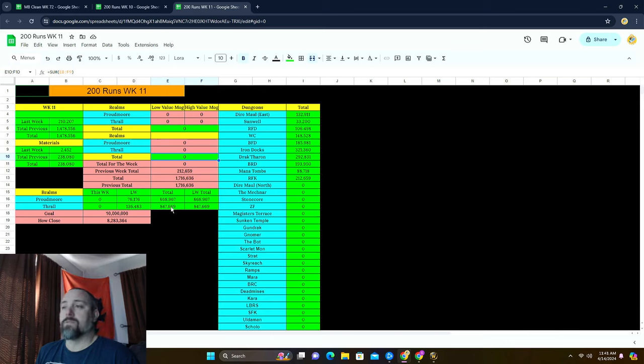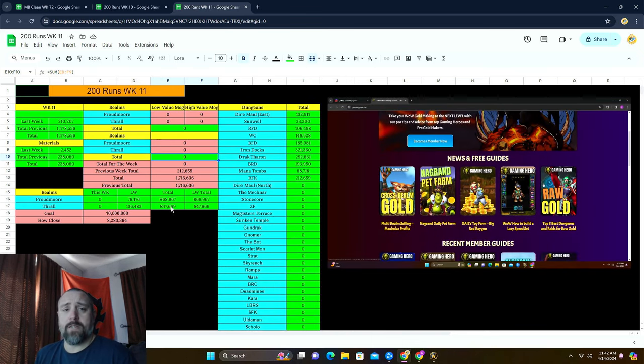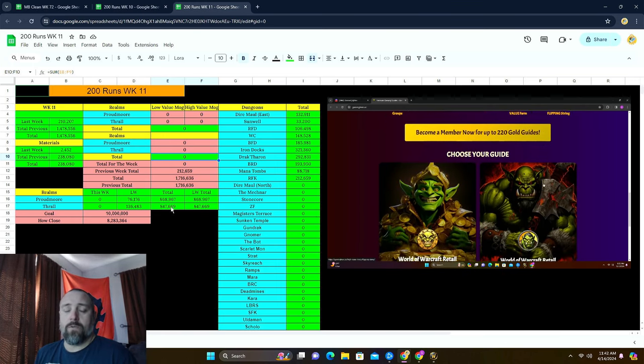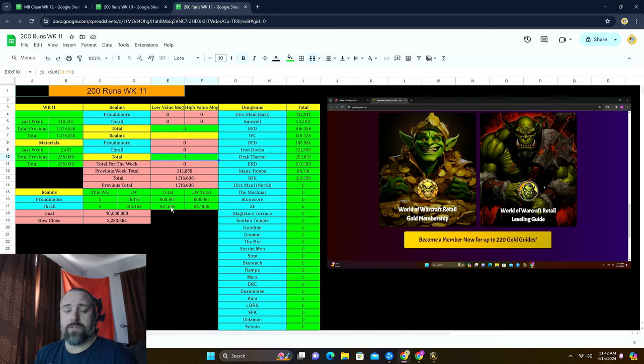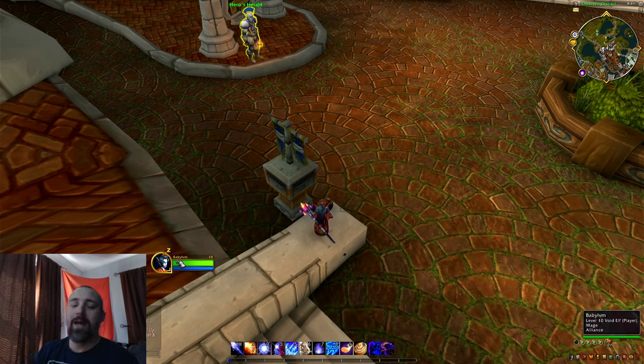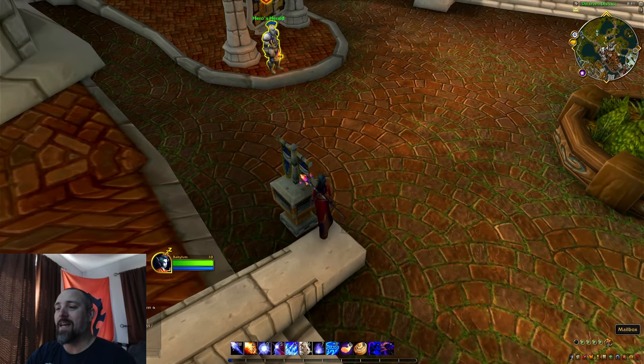Just want to mention that if you are looking for any guides and want to look beyond YouTube, go take a look at gaminghero.io and check it out. See if there's anything informative there you could possibly use. And if you do decide to check out some of the premium guides, make sure you use the code word 'potato' to get a little bit of a discount. Anyway, let's go ahead and dive right into our very first bank alt, which is our low value bank alt for Proudmoore.